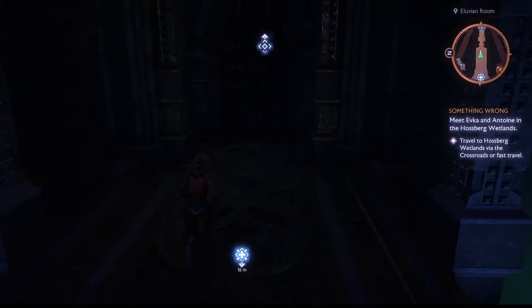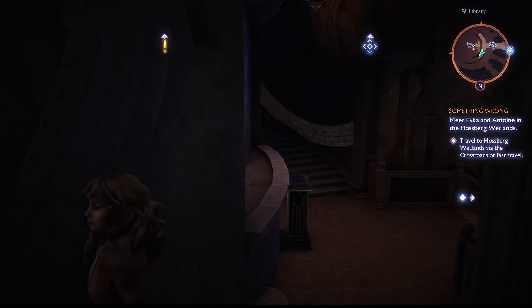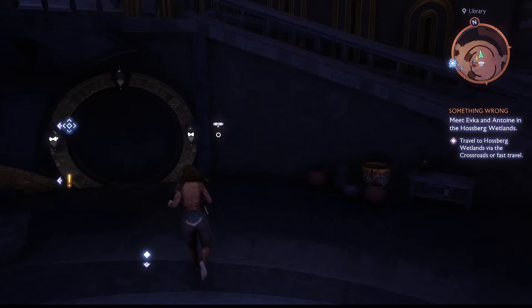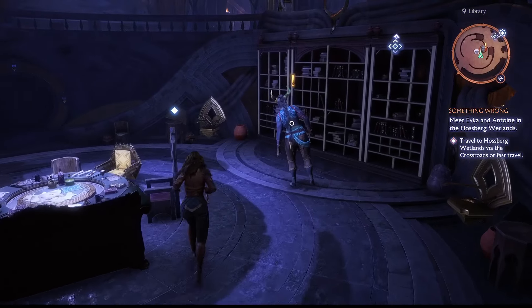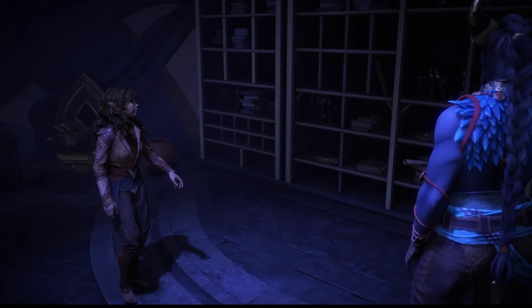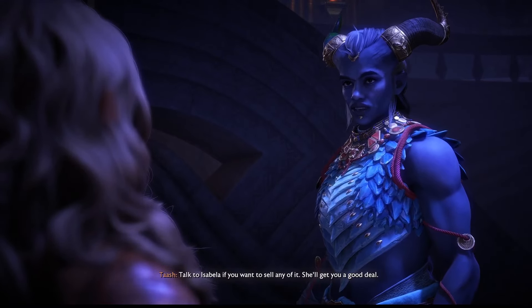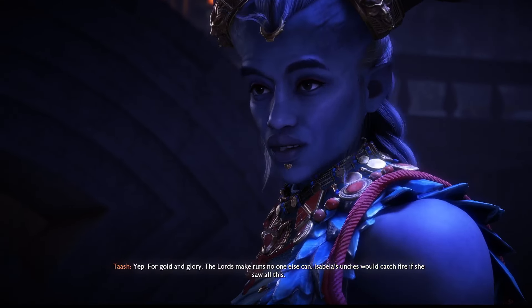We need to figure out what we do with this. Usually have to dodge traps and fight spiders to see this much old elven stuff. Talk to Isabella if you want to sell any of it — she'll get you a good deal. Spoken like a veteran treasure hunter — for gold and glory. The lords make runs no one else can. Isabella's undies would catch fire if she saw all this.